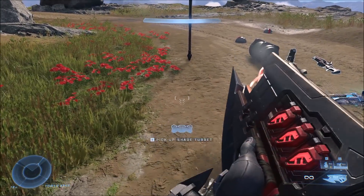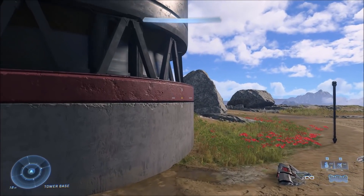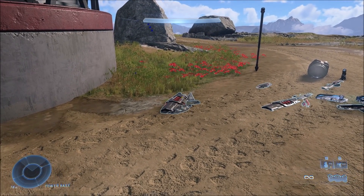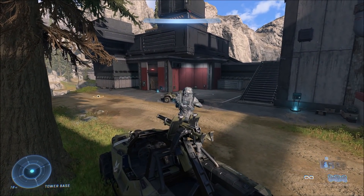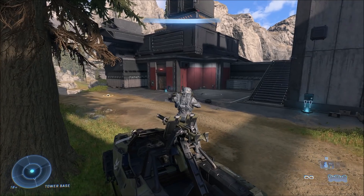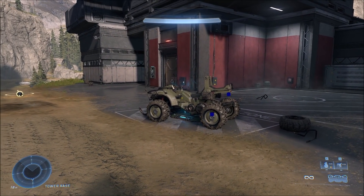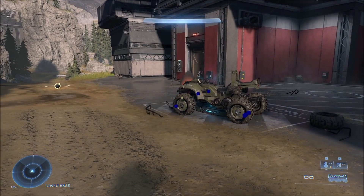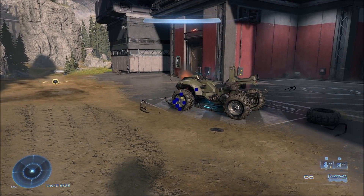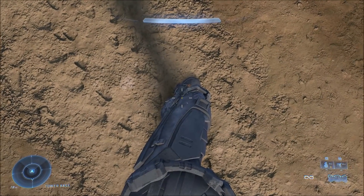Here's another unknown turret weapon. The symbol for picking it up looked like the drop shield, or something I haven't really seen before. This one isn't first person, but you can still fire it. When you get into a vehicle passenger seat it does make you stand up. When it hits objects it leaves like blue balls or dots all over them, and the damage isn't that great — it takes a lot of shots to destroy even a mongoose.